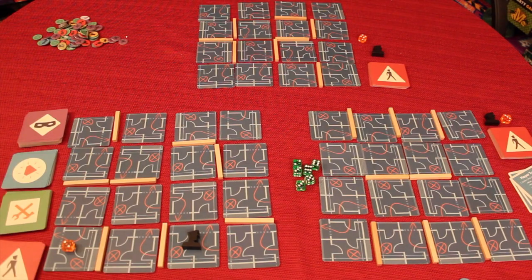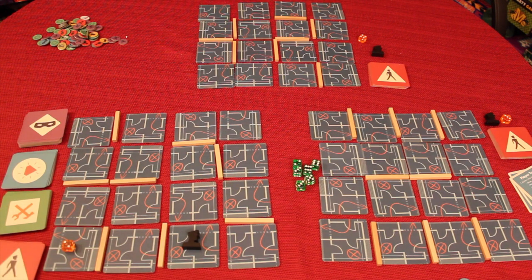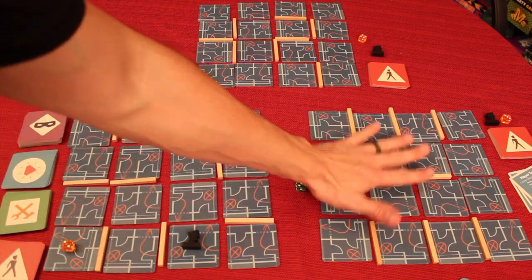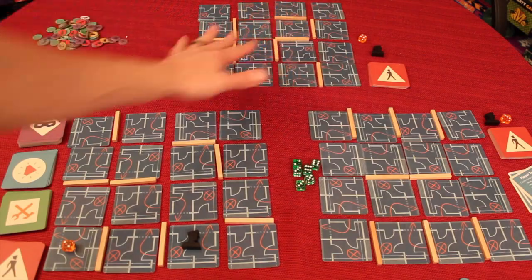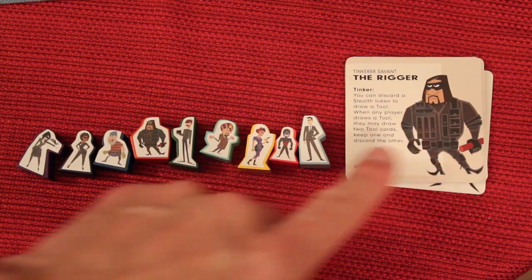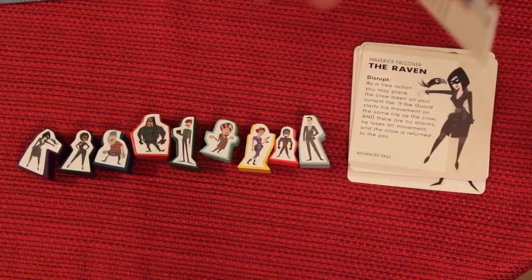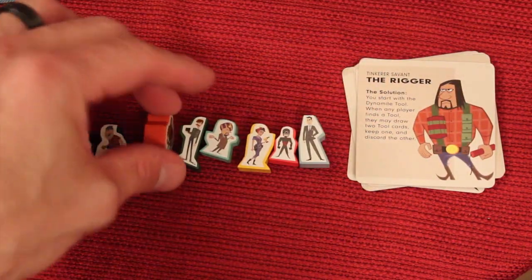Here we have Burgle Bros set up, and here we have three different floors of a bank that we will be going in and trying to steal money from a safe. Over the course of the game, we're gonna be running away from guards. We need to get money from each floor safe and then get off the roof — first floor, second floor, third floor. You get a random character and they're all pretty cool; the artwork's really nice in this game. There's also an opposite side which gives you a normal ability on one side and a sort of advanced player ability on the other.